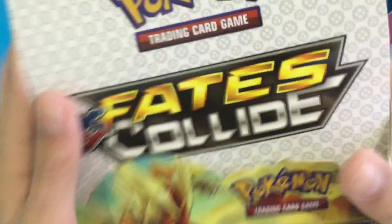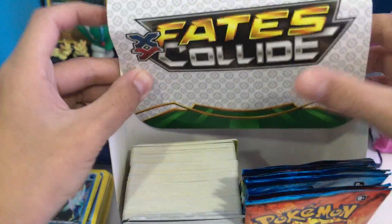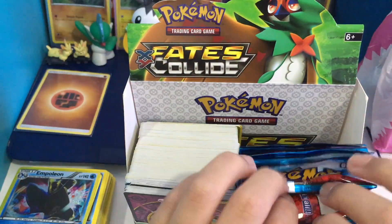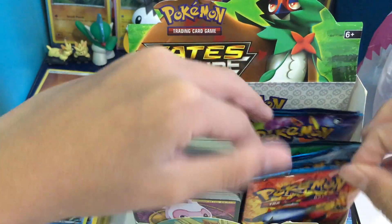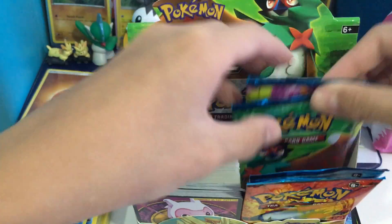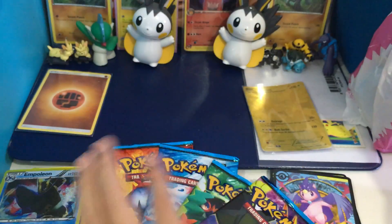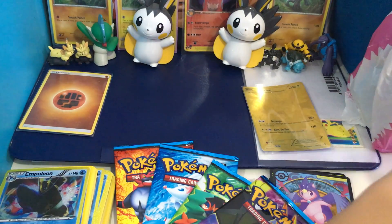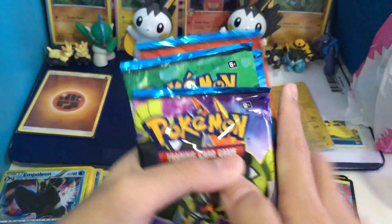Welcome back to our last episode of our fake booster box opening! Let's get going — let's just get four packs out: one Incineroar, one Primarina, one Decidueye, and one Tapu Koko. Let's put this aside and we have all four different packets that I will open today.